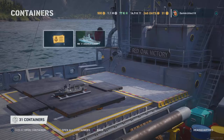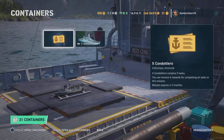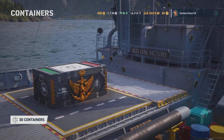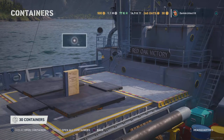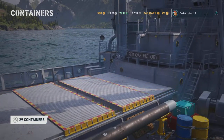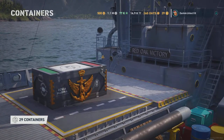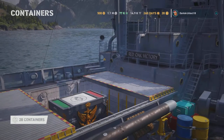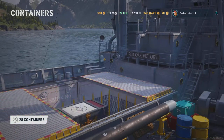First crate we got the tier five Andrea Doria — awesome, definitely didn't expect that on the first crate. Second crate we got 15 promotion orders, pretty good. Third crate we get some rare global XP boosters — not bad, always use boosters.